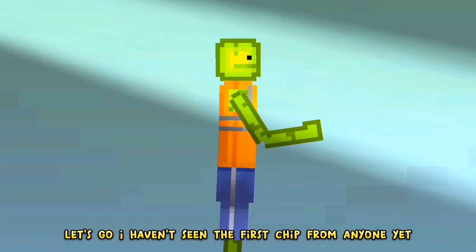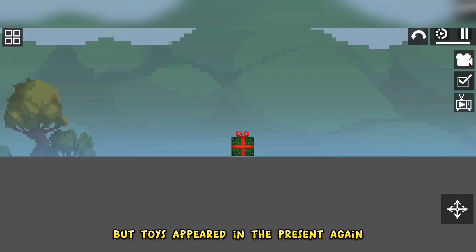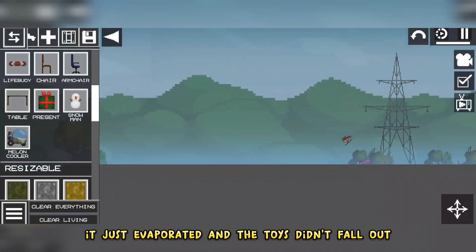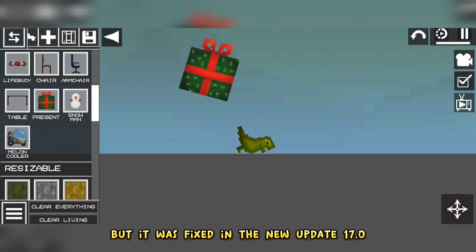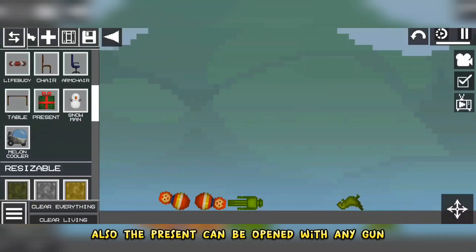I haven't seen the first chip from anyone yet, and I don't even know if anyone else noticed it, but toys appeared in the present again. Who didn't know — in version 16.0, when the present was broken, it just evaporated and the toys didn't fall out. Everyone thought it would be fixed only by the new year, but it was fixed in the new update 17.0. Also, the present can be opened with any gun.